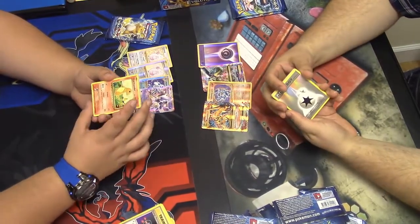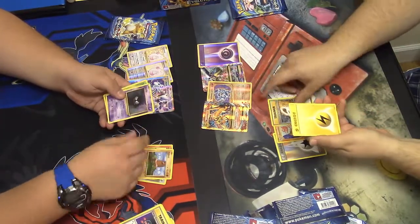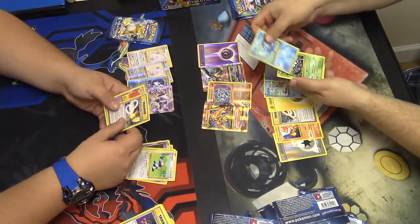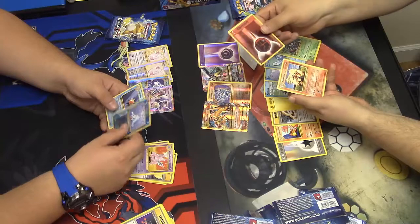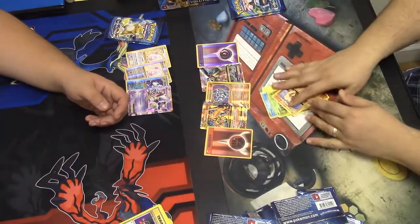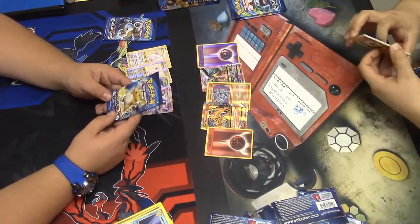Opening packs at the same time again: Charmander, Rattata, Diglett, Caterpie, Porygon, Pidgeot Spirit Link, Nidorino, Reverse Seel, Reverse Fighting Energy, Reverse Fire Energy, and Arcanine. That's two points in that pack — probably Slowbro on it. Gotta say, the right side has been doing the job. If you have a card shop near you, get the right side.